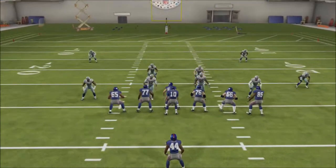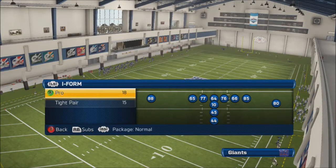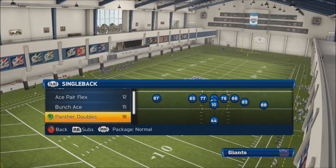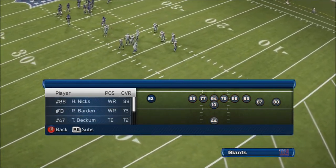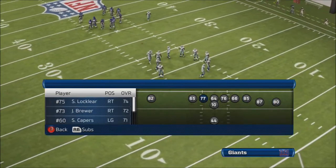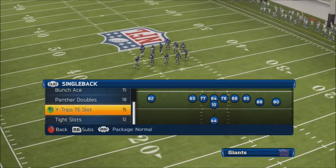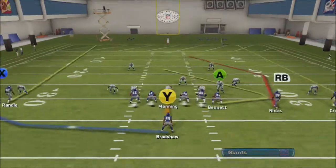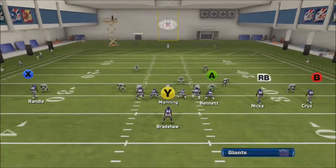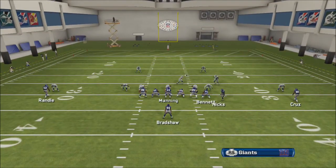Now we're going to go against a random play to give you an idea of the other things you can do if you don't have two-man under, make a bad read, or whatever. If you get cover zero or cover one, either route will be open. But that fade is a really quick read against cover one press or cover zero press, because the corner just will not stay anywhere near him like he does in two-man under with the auto bump.